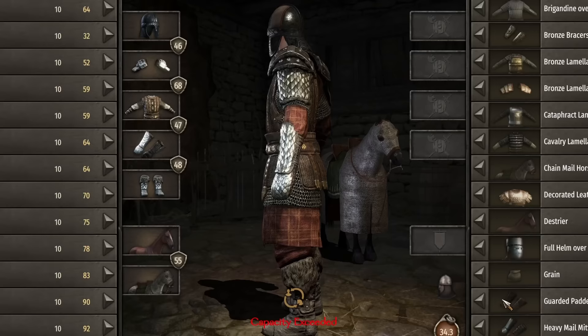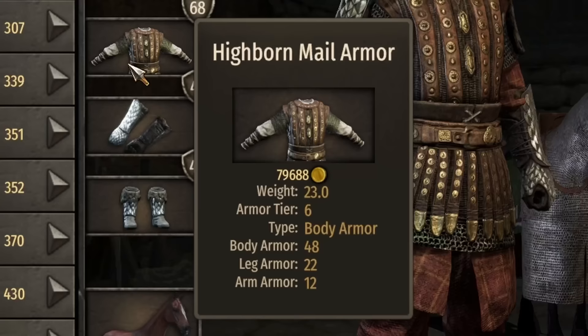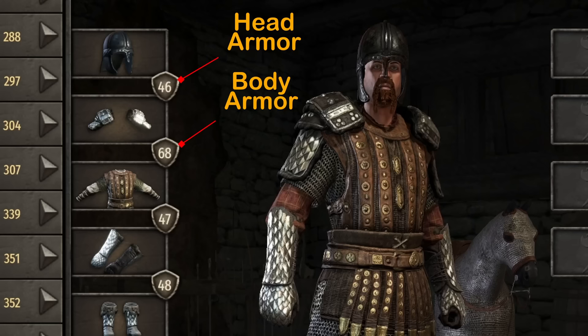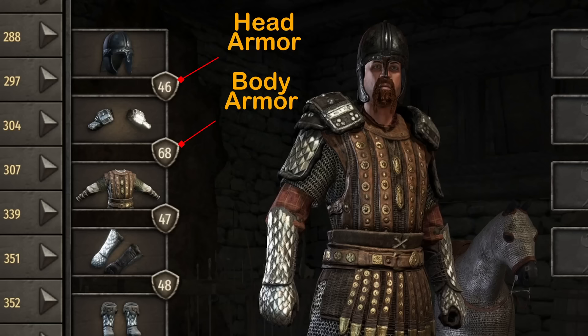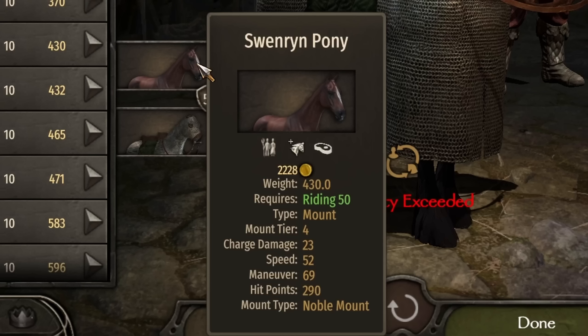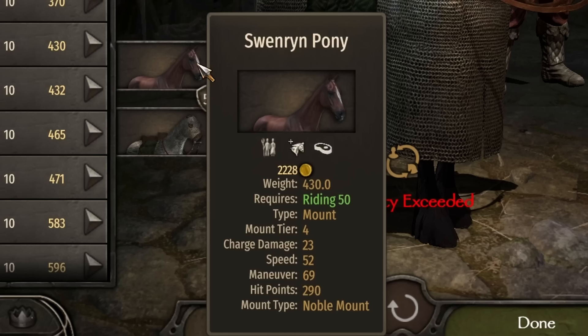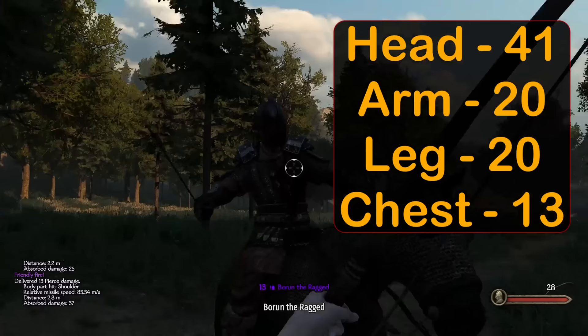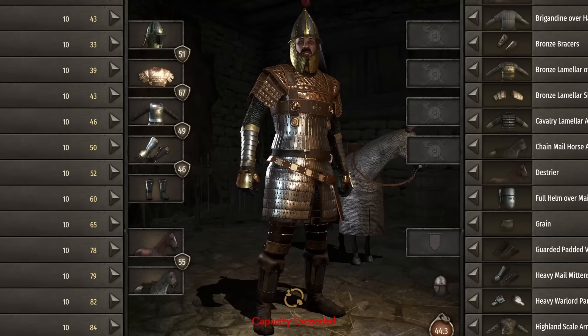Everything about the Battanian late game armor set is intimidating — except the helmet. The pieces are the ridged helmet, heavy warlord pauldrons, highborn male armor, scale warlord bracers, and scaled boots. Armor rating: 46 head, 68 body, 47 arm, and 48 legs, but a hefty 34.3 weight. Battania lacks a tier 5 mount, so we're using the tier 4 Svenren Pony with 23 charge damage, 52 speed, 69 maneuver, and 290 hit points — quite tanky. The best available horse armor was chainmail at 55. Damage: 41 head, 20 arm and leg, and 13 chest.